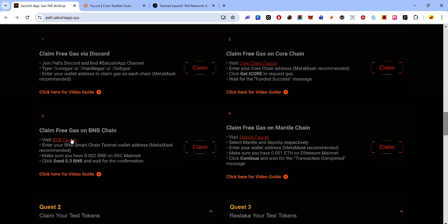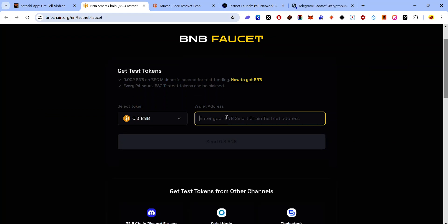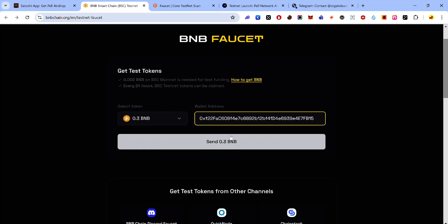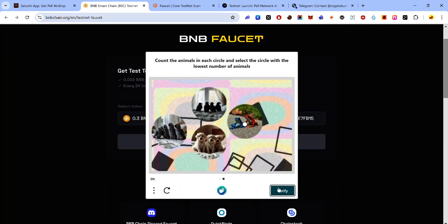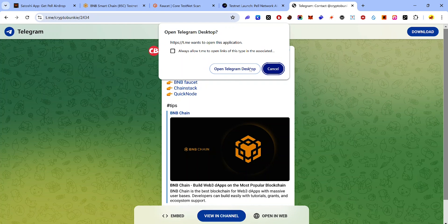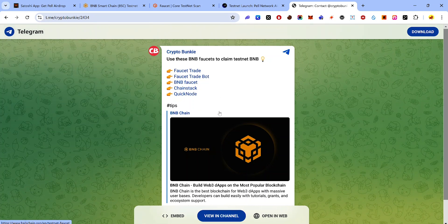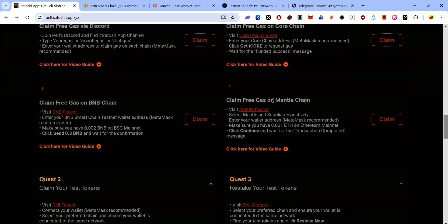You can also claim free gas on BNB chain. Visit the BNB faucet by clicking this link, make sure BNB is selected in the dropdown menu, paste your EVM address, click the button, and complete the CAPTCHA — some test BNB will be sent to your wallet. You can also claim test BNB from other faucets; links are in the description in case you have issues with the main BNB faucet.